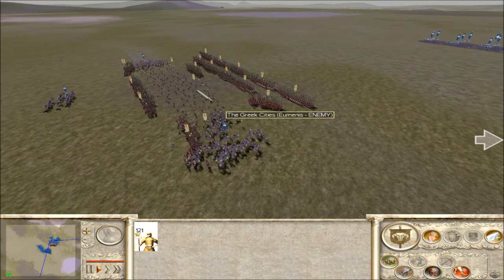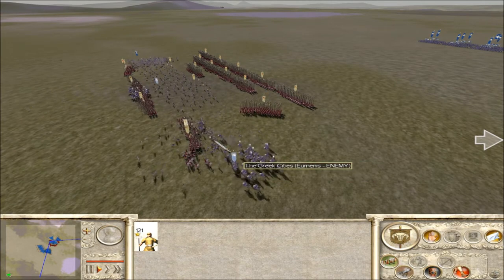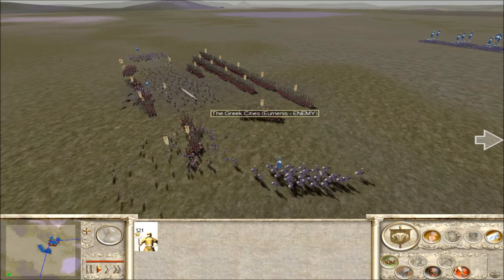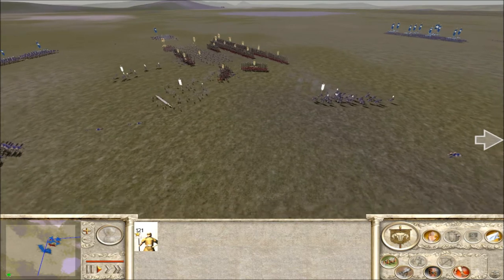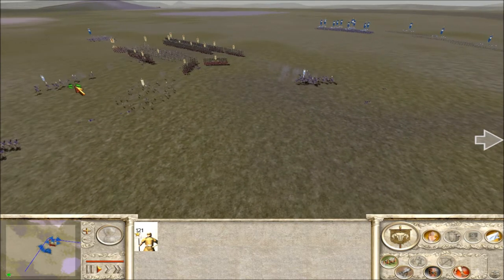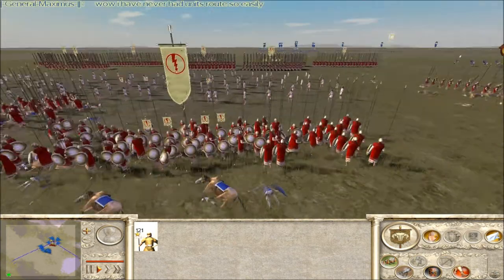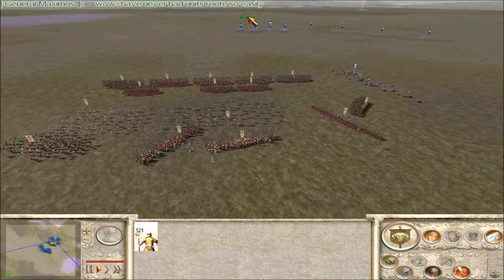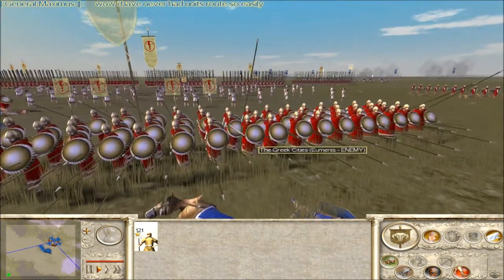Risky move there with the cav. He routed his own cav there. Should rally. Don't know what he was trying to do with this one — maybe push it through — but it was a solid phalanx mass then.